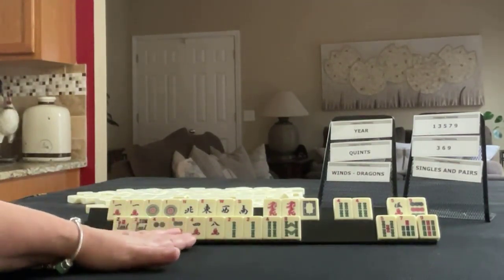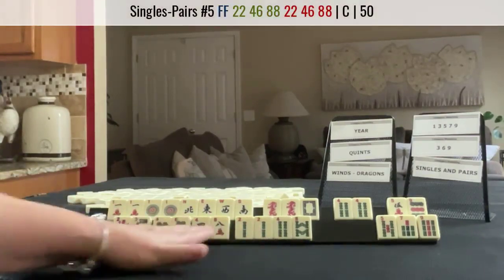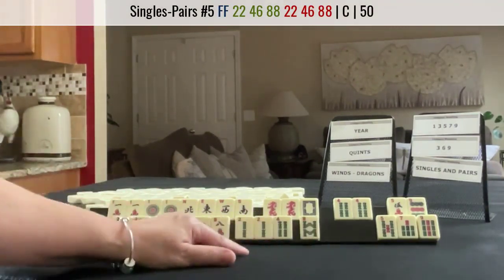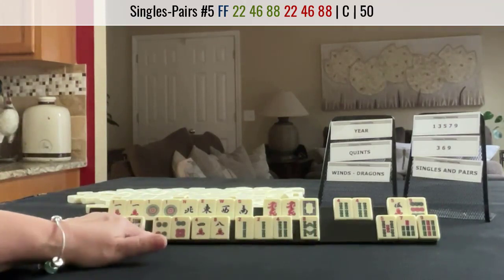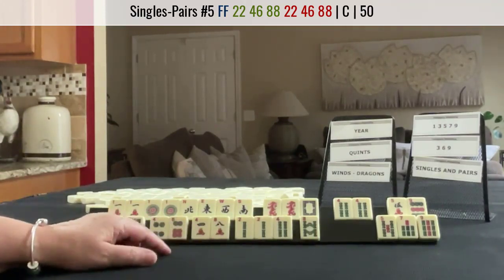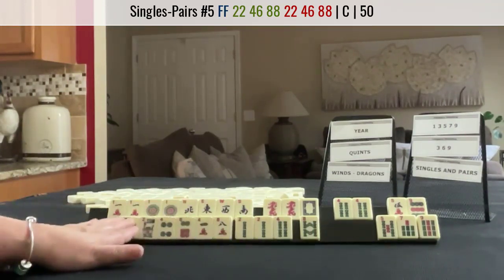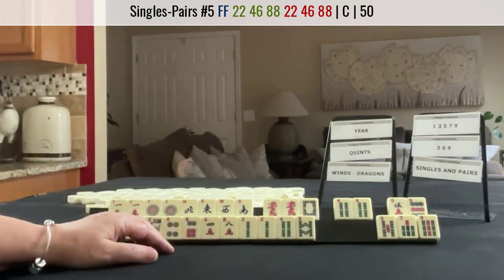So here we have a potential two, four, six, eight pair hand. All suits represented. We have a pair of twos. We need a single eight or a single six in there, and then an eight. Here we need pairs of twos with either dots or cracks, and an eight. So yeah, there's work to be done there, but there's a foundation. I think that's what I would do here.